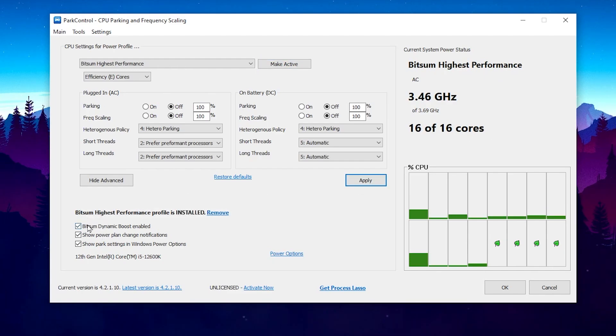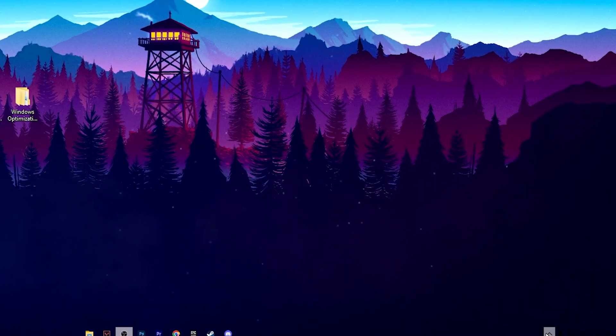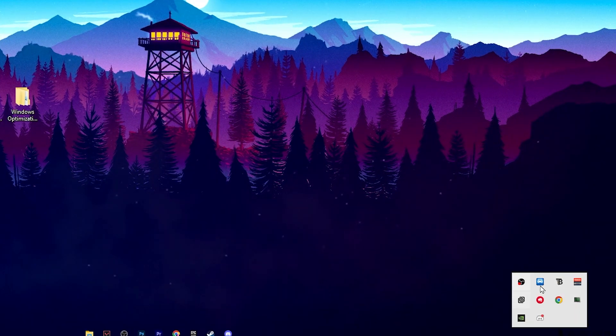Next, go to the Bitsum Dynamic Boost option and enable it. Also enable Show Power Plan Change Notification and Show Park Settings in Power Windows. Check mark all these boxes, hit OK, and this application will keep running in the background whenever you turn on your PC.